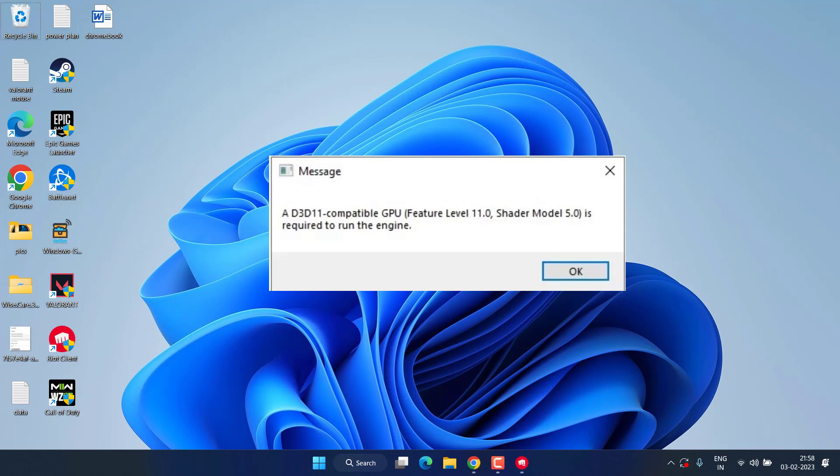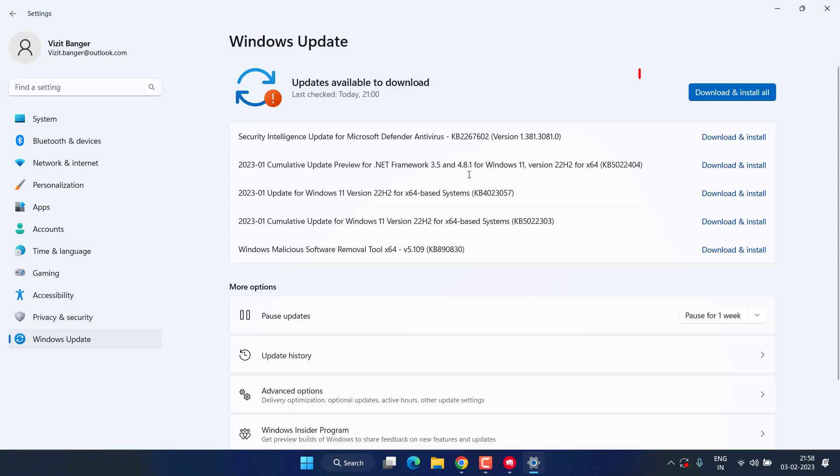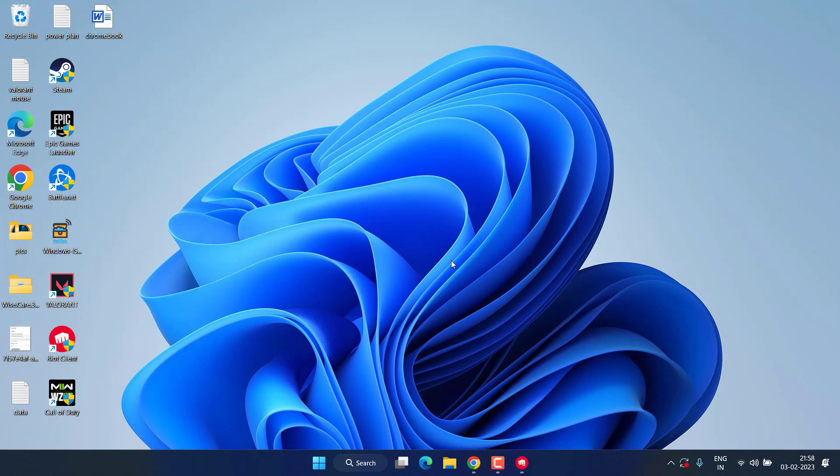In the first step, head out to your Settings menu and choose Windows Update. If any update is pending, make sure you choose the option Download and Install to make your Windows up to date.